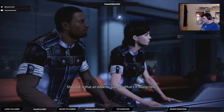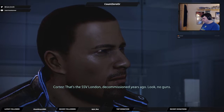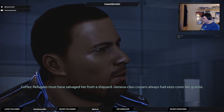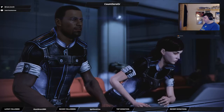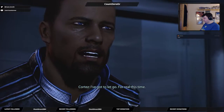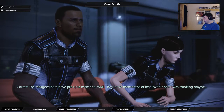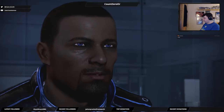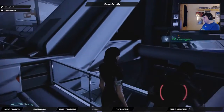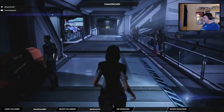Is that an Alliance cruiser? What's it doing here? That's the SSV London — decommissioned years ago. No guns. Refugees must have salvaged her from a shipyard. Geneva class cruisers always had that. People find a way to survive, do whatever it takes to see another day. I gotta let go — for real this time. The refugees here put up a memorial wall; they leave mementos of lost loved ones. I was thinking maybe... Nothing — let me think about it. I noticed Cortez has a little scar on his lip, either a split lip or biting his lip.